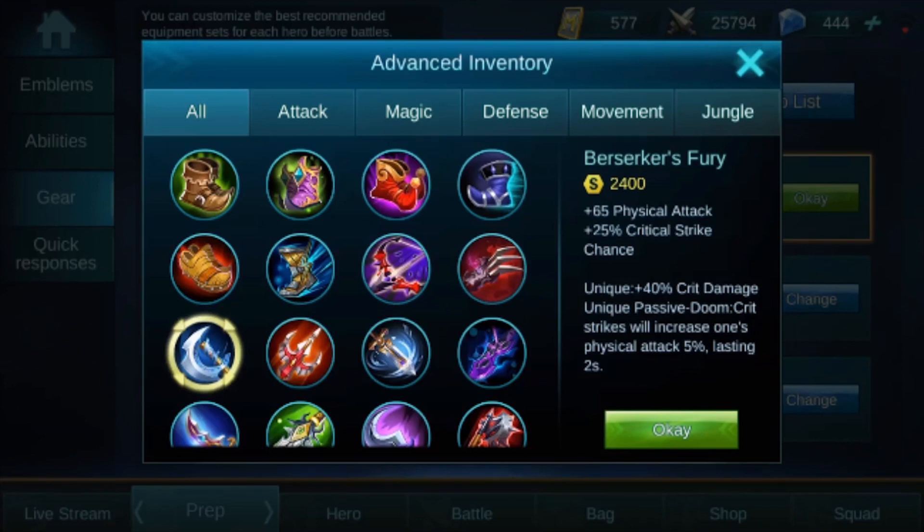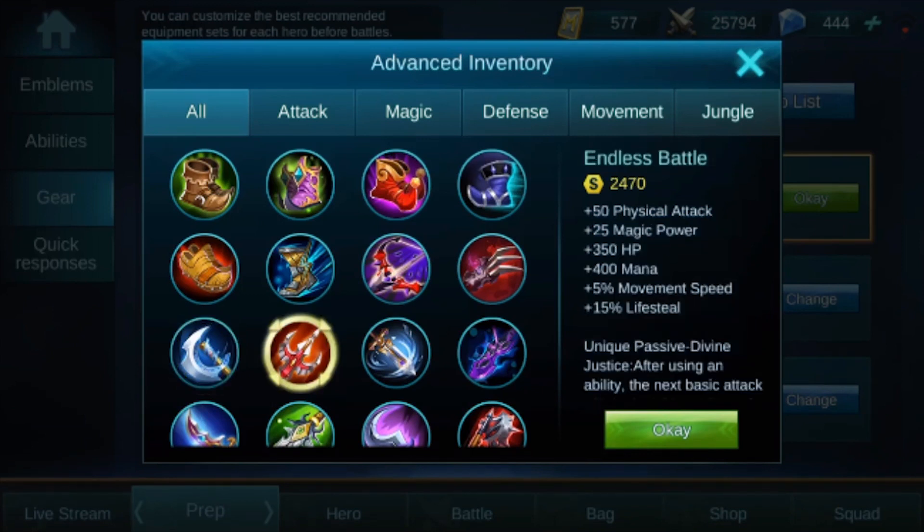Here are a few more that are different. We've got Berserker's Fury — 65 physical attack and 25 critical strike. Don't remember what that one was before. Then we have Endless Battle, which didn't get a name change, just got an icon change. Yeah, the icon is what's been changed on that one, and it actually looks a lot cooler — I really love the look of these items.